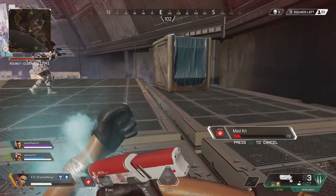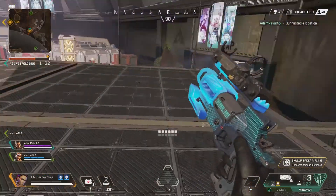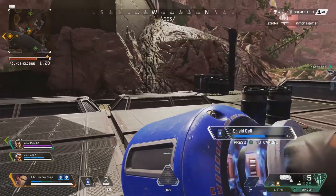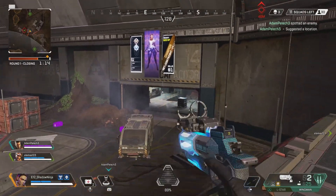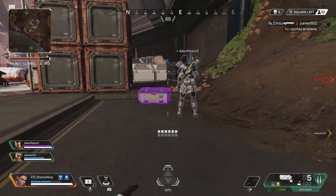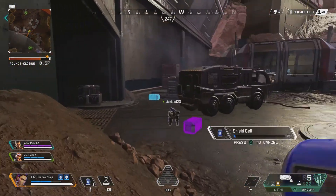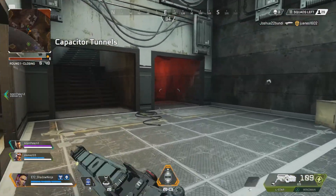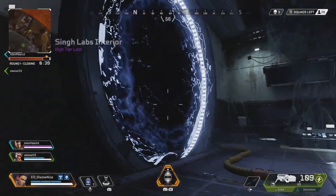Crypto got a small buff — he can now ping banners while on the drone to warn teammates of nearby squads. Lifeline saw a 20% bin ratio change and knockdown shields were removed from the secret compartment pool. Caustic saw something crazy — friendly gas no longer slows teammates, and Caustic traps can no longer be triggered from the other side of doors. Those are nice quality of life fixes for Caustic. Octane's launchpad cooldown was reduced from 90 seconds to 60 seconds. Respawn wants to make Octane more team utility rather than a selfish legend, which I think is great.